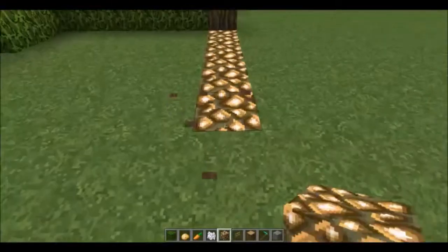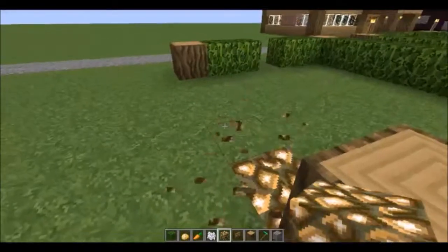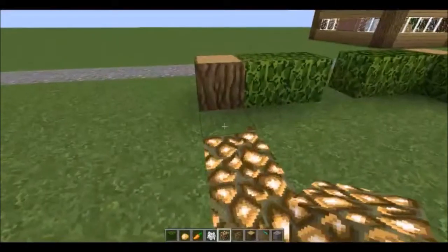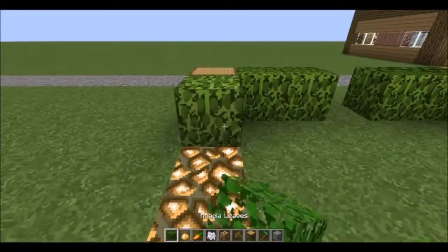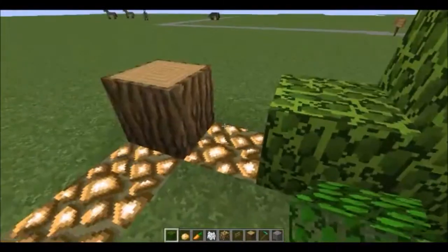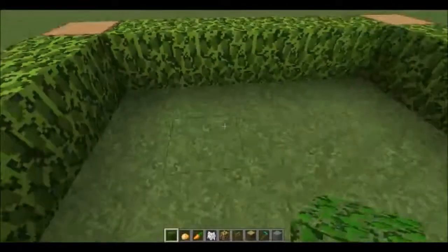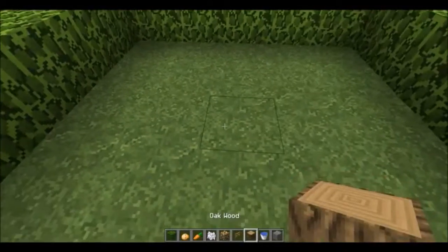We can go ahead and build that really quick, add that, and then we can fill this in. If I could get these done really quick — there we go. Now we can go ahead and place our leaves, fill that in, and then finish the back. We're pretty much done with our base.